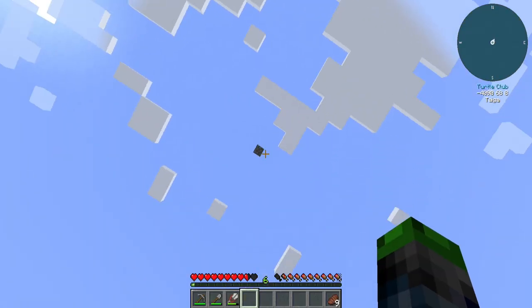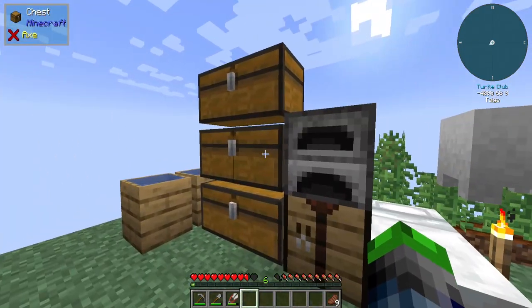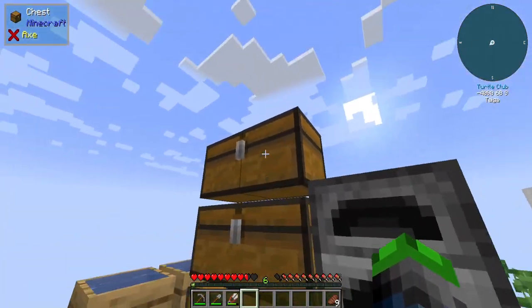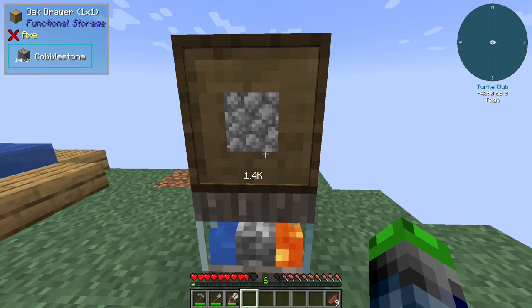There's a block above me, how did that get there? That might have been from my adventures upward, where I was falling a lot. Anyway, we have a lot of flint now. I've just been processing up a lot of this cobblestone since we set this up in the last episode.